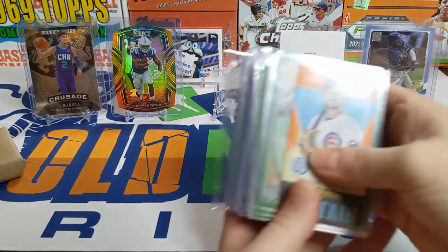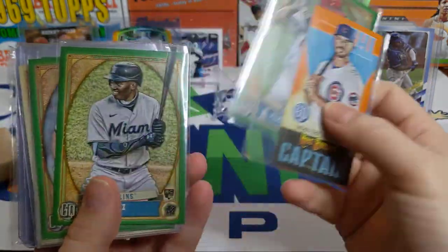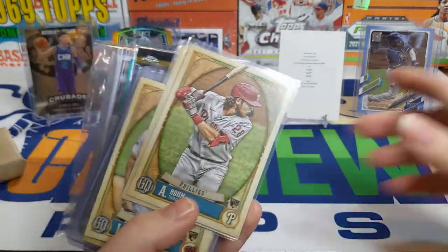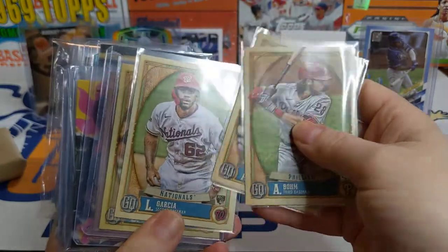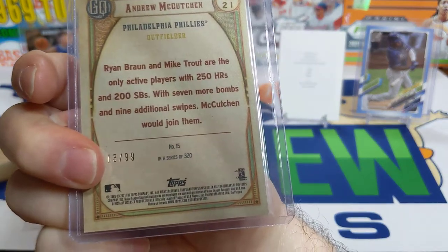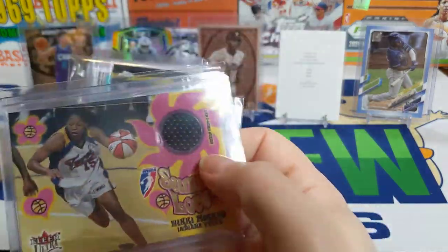Moving on to some rips online or eBay pickups - Diamond Kings ripped me some Gypsy Queen. Got some nice green parallels, some PC guys - got the sweet Yordan Alvarez. The Tarot of the Diamonds rookie cards were pretty good in there: Alec Bohm, Kjerstad, Luis Garcia, Joey Bart. Then got this nice Kutch sepia tone numbered out of 99 - 13 out of 99. Got another one on my Summer Love 2002 Ultra trying to put that patch set together.